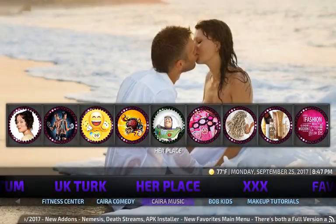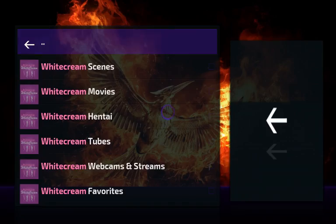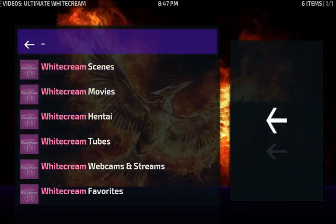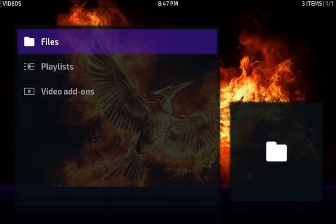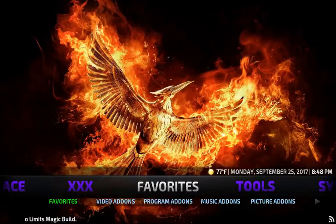Here's the triple X section for the adult content — I'll be quick. Clicking on it takes you right to White Cream. You've also got Video Devil, Adult Hideout, and Just for Him. I'll leave that one there and move on.